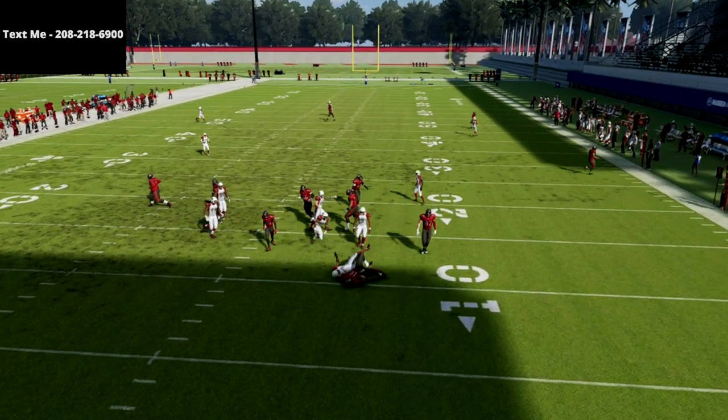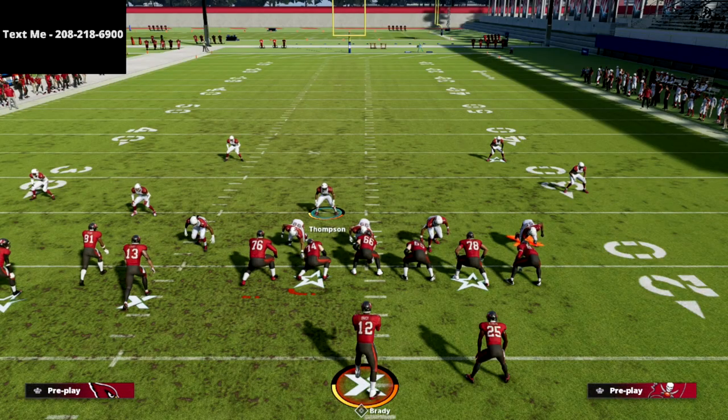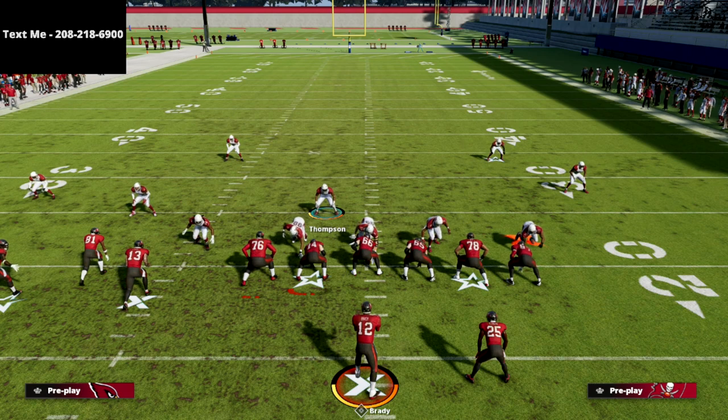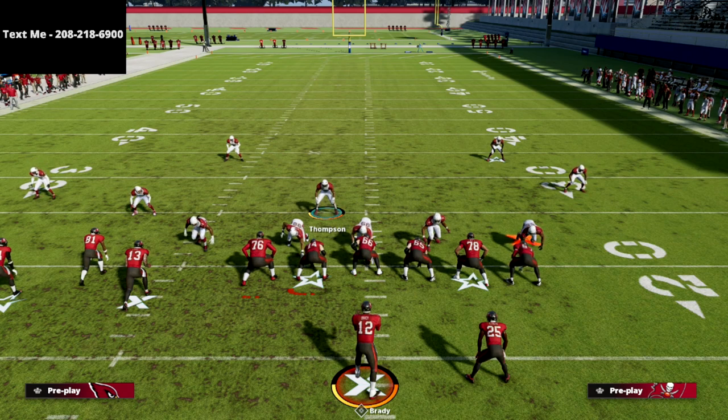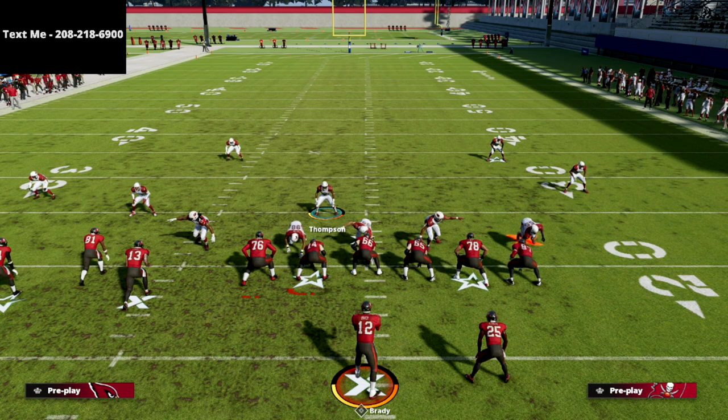Thanks for watching this video. This is a really easy way to kill the PA boot over money route combination. A lot of people run this out of bunch tight end, just audible to it and go. The cool part is if you're getting that a lot, just come out in cover three and set this up — it's really simple. So thanks for watching. If you want to get my complete nickel triple defensive e-book, it walks you step-by-step through how to stop some of the best offenses in the game. The nickel triple is also a very effective run defense. If you want the full e-book, it's on sale for $15 at the link in the description.